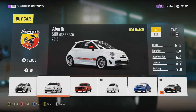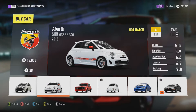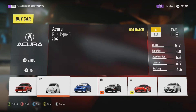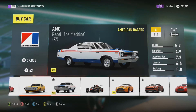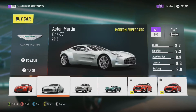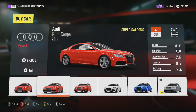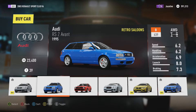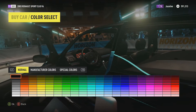Today we are going to get a hatchback and just customize it. I've had thoughts about getting a car and just completely making it look terrible even though it already is. I wanted either a Renault, a Volkswagen, or some type of hatchback in general. I decided to go with the Renault Sport Clio V6.